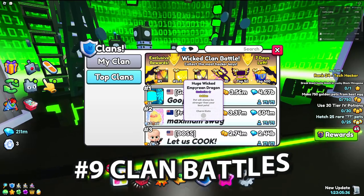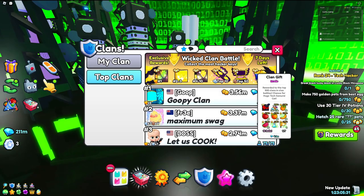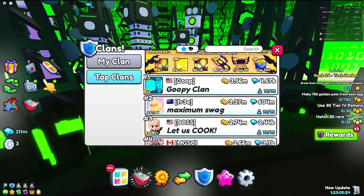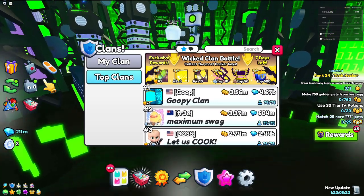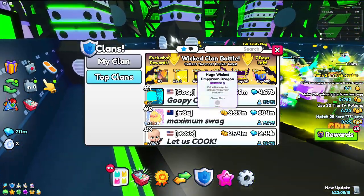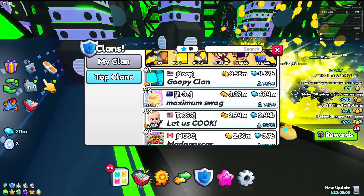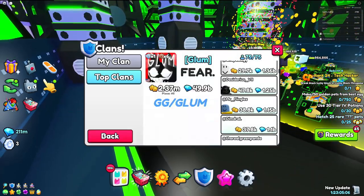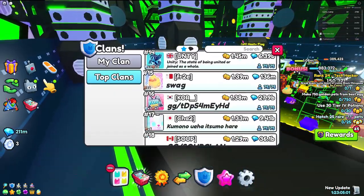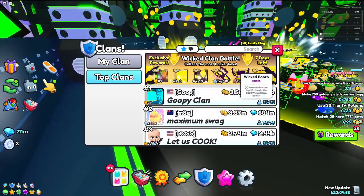At number nine, we have clan battles. These are actually pretty nice — even free-to-play people can obtain some of these rewards, but you have to be in a really good clan. The downside is that you have to be a pretty OP free-to-play person to even obtain these. But it's still nice that not just pay-to-win people can get these huge credits. Pretty much anybody inside of the clan can. The top clans are likely all pay-to-win, but in lower-ranked clans, free-to-play players may still be able to obtain some rewards.